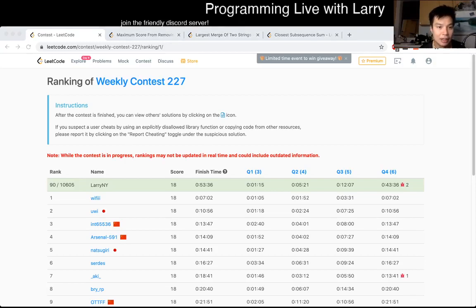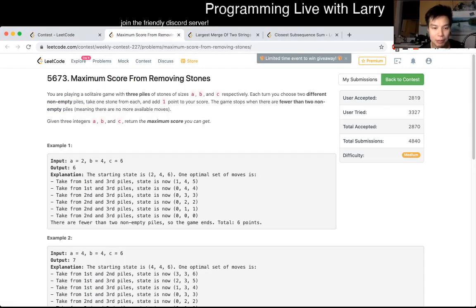Hey everybody, this is Larry. This is me going over Weekly Contest 227, Q2, maximum score from removing stones. Hit the like button, hit the subscribe button, join me on Discord, ask me questions about this one. I think this one is really tricky.